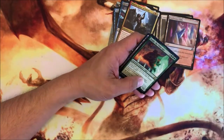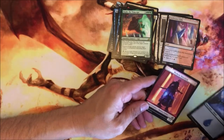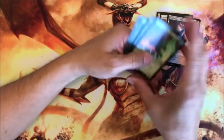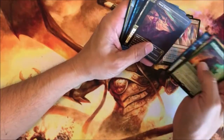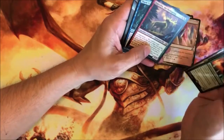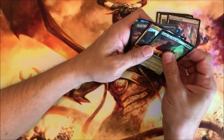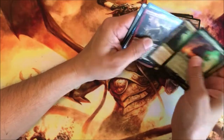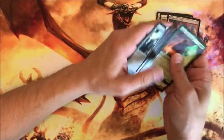There's another rare big guy, and of course land and your token. We'll see — Kogla, Winota, Garuda. Savai Triome, and it's a companion. That's the only companion right? But Garuda's a companion. Shark Typhoon. Dirge Bat. Crystalline Giant.